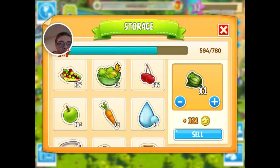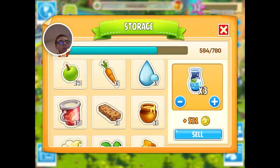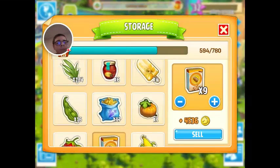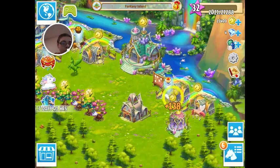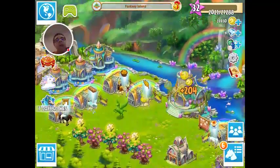The water droplets are only found in Fantasy Island, by the way. Same thing with C's and D's. And also, this is only found here. And same thing with that — they're only found here. I'll be showing you what materials you need for each and every single product.